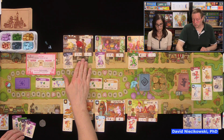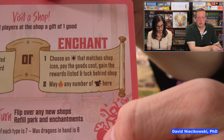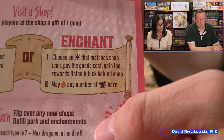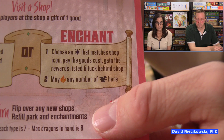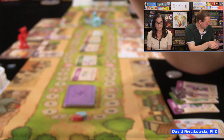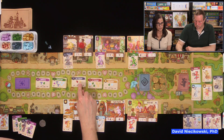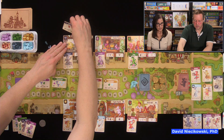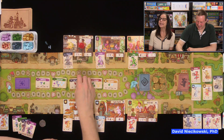As more dragons come into a shop, you get more goods. The enchantment action: you choose an enchantment card matching the shop's icon, pay the goods cost, gain the reward, and tuck the card behind the shop. We actually forgot to do the tucking last time we played! When you tuck it, the goods bonus is added to that shop permanently.